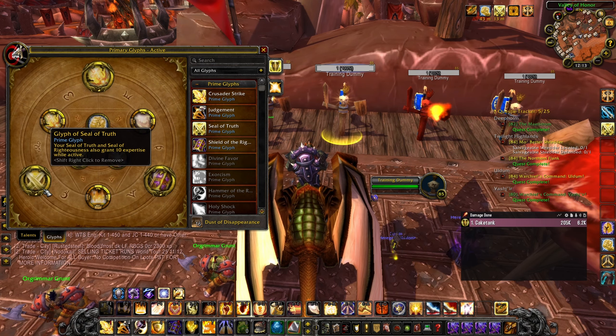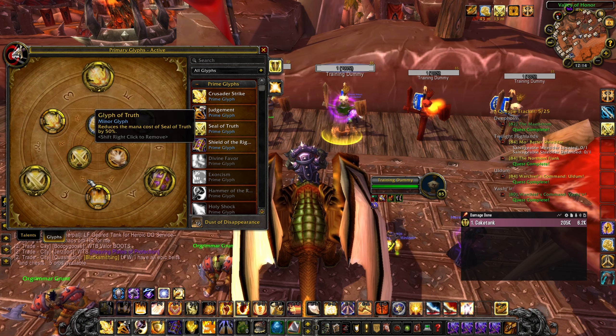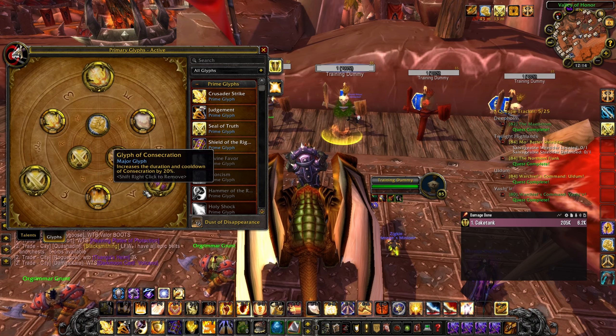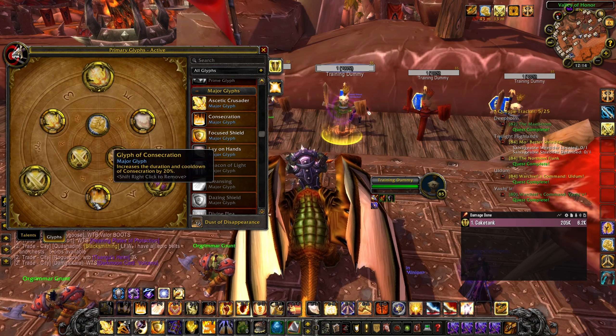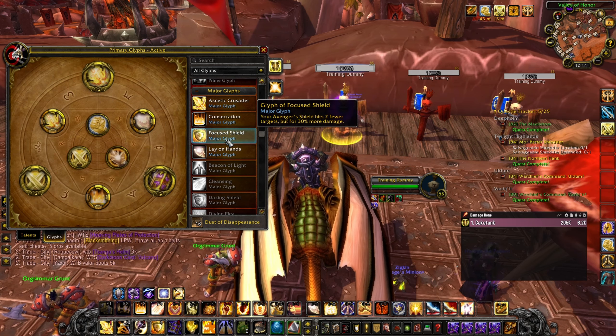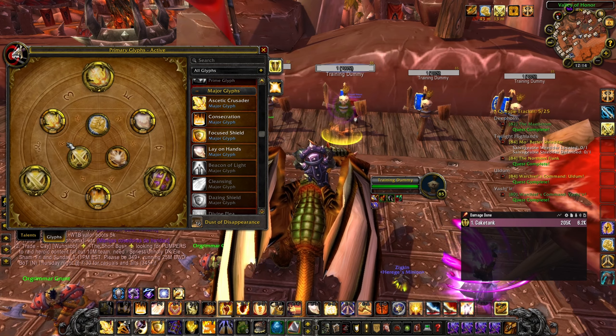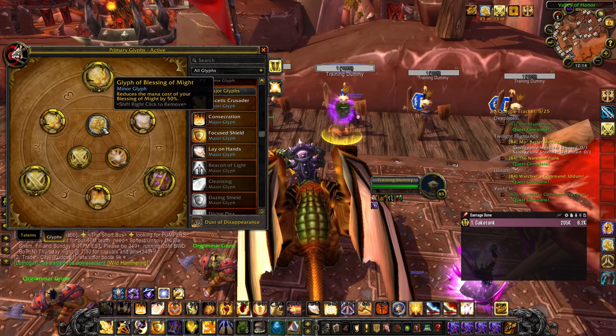For your major glyphs, you're always going to have Lay on Hands and Crusader. For AoE packs, take the Glyph of Consecration, and for bosses swap Consecration out for Focused Shield — it does more damage but only hits one target. For minor glyphs, you only need the Glyph of Truth.